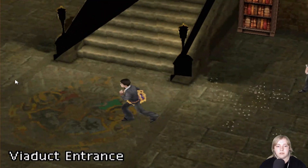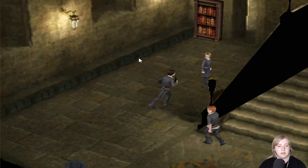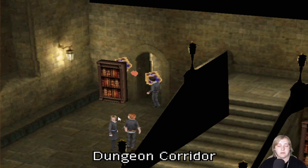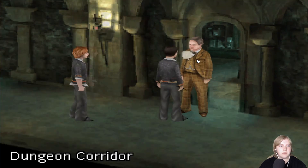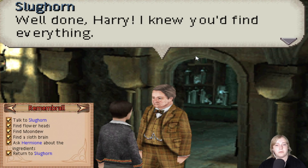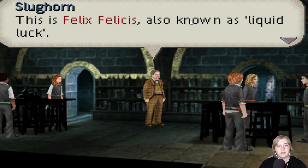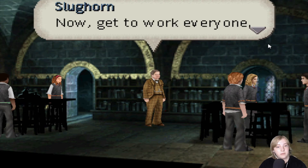Now we are at the Viaduct entrance. Jesus Christ. Harry, stop getting stuck. It's quite hard controlling with the WSD, but it does make Harry move faster, so it's quite worth it. So now we're back at Slughorn. Let's see what it says. If we're gonna make some potions. Well done, Harry. I knew you'd find everything. Now here's a copy of Advanced Potion Making for you. Well, thank you very much. This is Felix Felicis, also known as Liquid Luck. And I'll be giving it to the student who brews the best Draught of Living Death. Now, get to work, everyone.